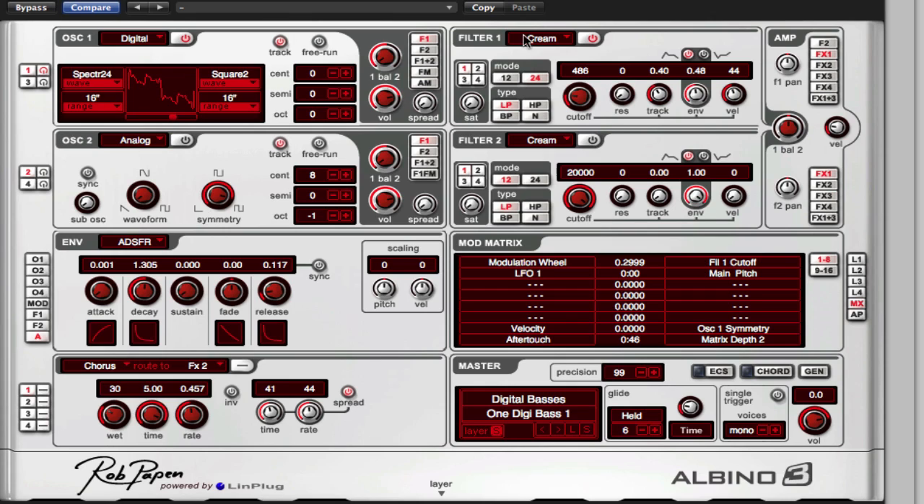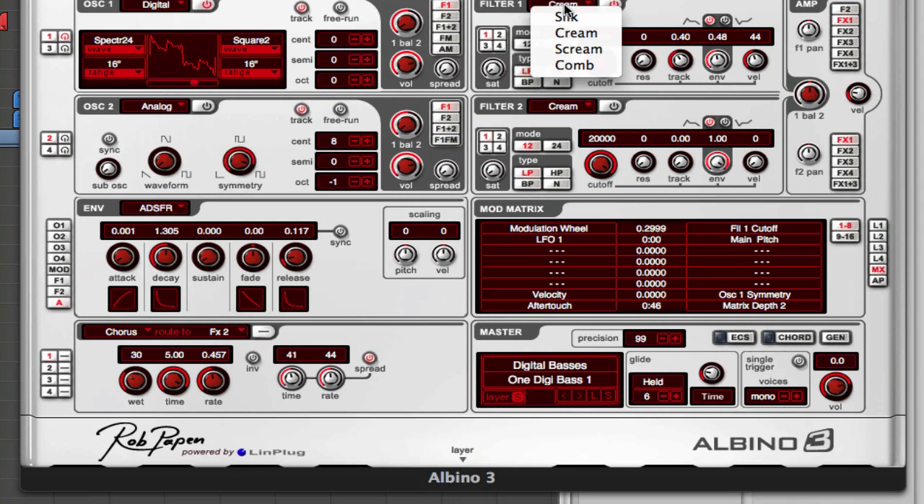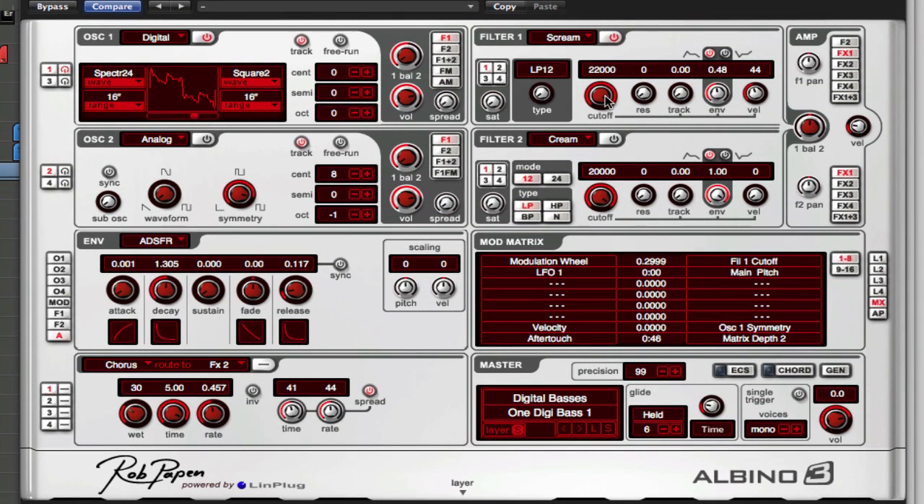First things first, change the filter to screen — double click there, it doesn't really affect it but double click that and bring it back down to zero. We'll turn the saturation up afterwards. Alright, this is the first oscillator.